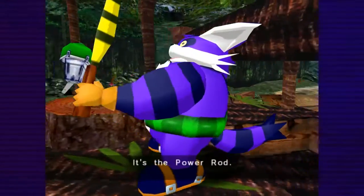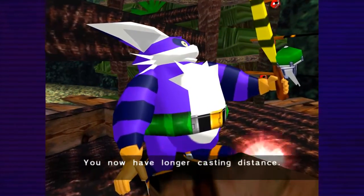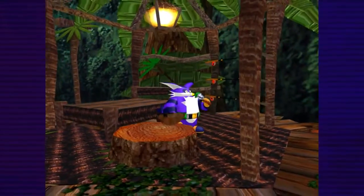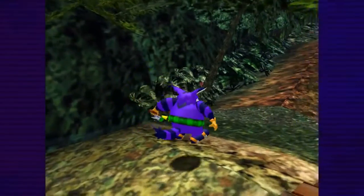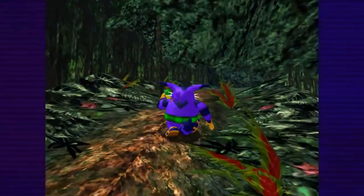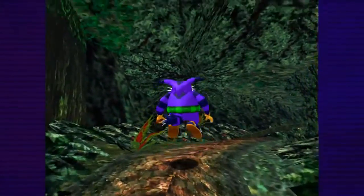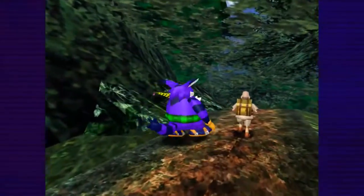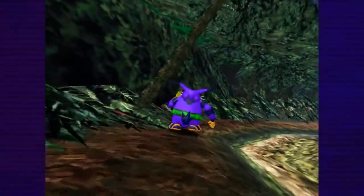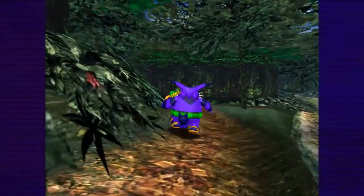We found a new upgrade - it's the Power Rod. The Power Rod. You now have longer casting distance. Okay, that doesn't actually help, I think. Why is there water around his home? I think there's another upgrade, but I think all those do is help you catch bigger fish. And we don't care about catching fish - all we care about is catching Froggy.